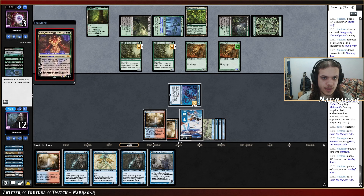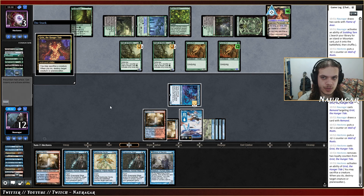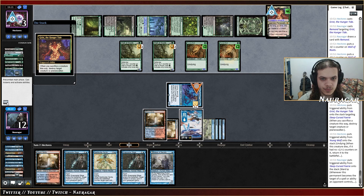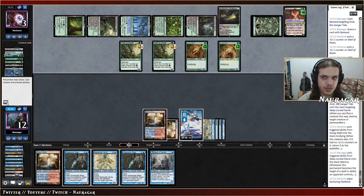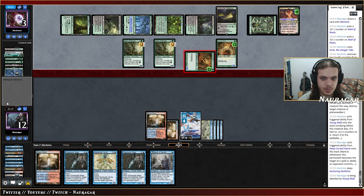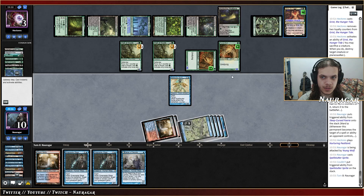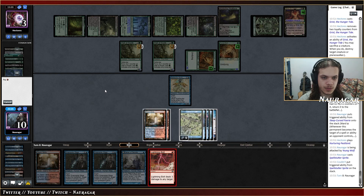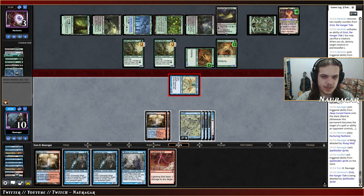They go Grist again — sure. Pay two — I cannot really cast Snapcaster Mage. I think I'm going to cast Spell Stutter Sprite end of turn just to get rid of the Grist, which otherwise could be a bit too annoying. You attack here? It's attacking face — we won! Should I attack first? I mean let's attack first — it doesn't really matter but let's do it. Okay, nice!